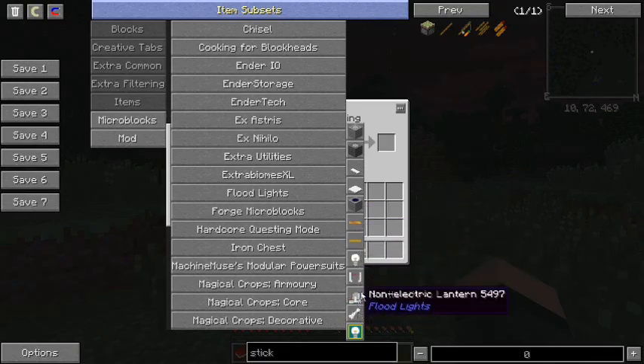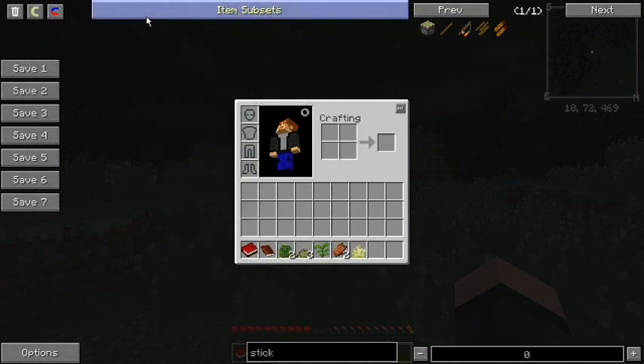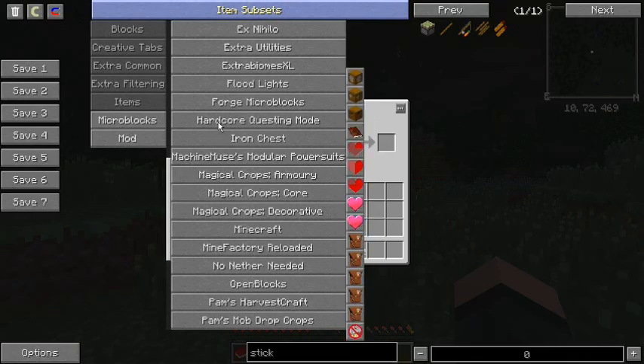Forge Microblocks, because why not. HQM Mode. Iron Chest — good old standby, works great, doesn't have any issues. Better storage options — it's all about the storage.